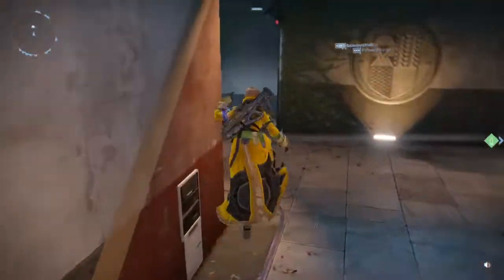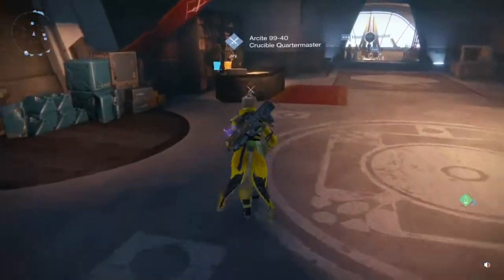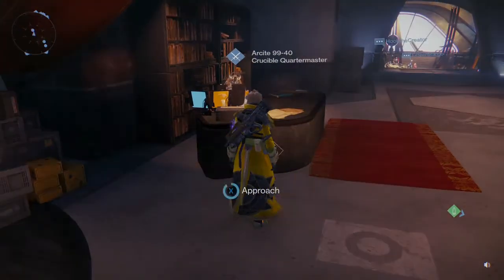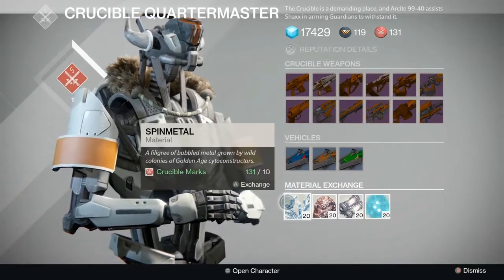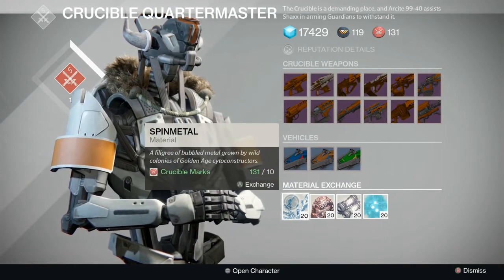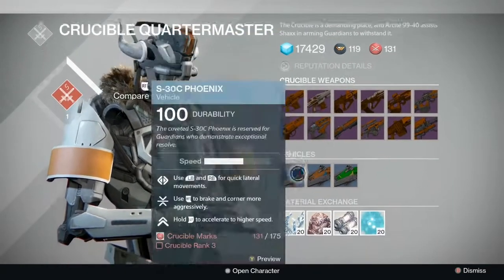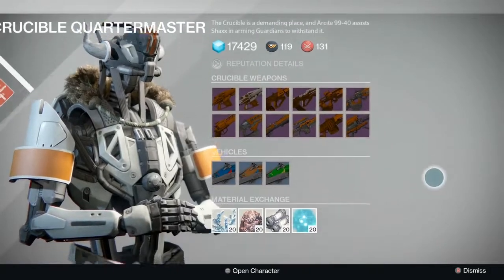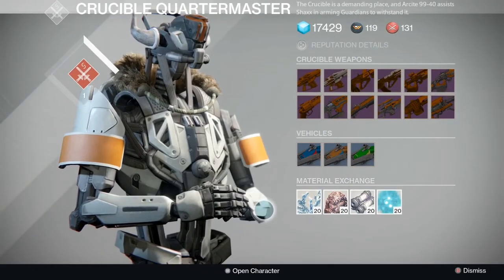But the main thing that I want to show you guys, and it's super important to me because I'm super excited about it: Crucible Quartermaster. You can now buy materials for Crucible Marks, and this is awesome because all of my characters have all kinds of marks and I'm so excited for this.